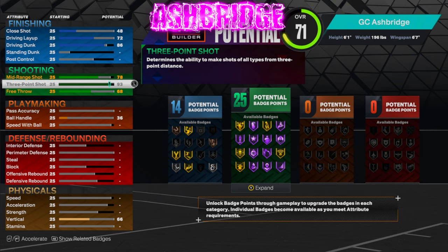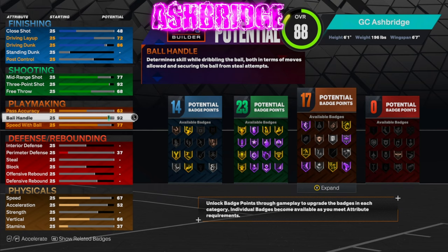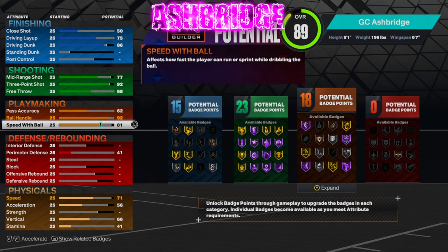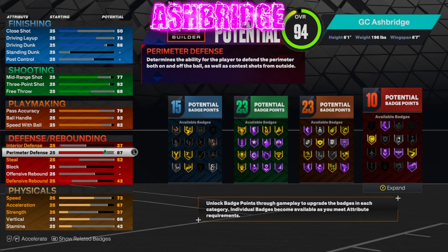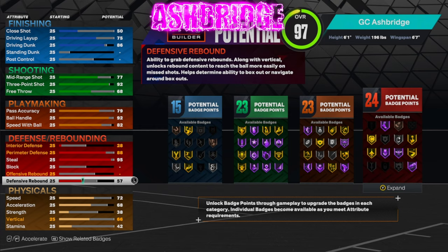For shooting, we want a 92 three-pointer. We'll keep our mid-range, put our free throw at 68. Ball handle goes up to 92 — you do get hall of fame unpluggable at 95, but we're not going to use that because we need the stats elsewhere. We want an 82 speed with ball to get that extra badge — 80 is good enough but we don't want the extra badge. Pass accuracy we'll bring up to 79 so we get 23 playmaking badges. For defense, we get an 88 perimeter — we don't get the extra badge until 88, and 87 is where we get hall of fame menace, but 88 gets us the extra badge. For steal, we get 95 for that hall of fame glove. Then we throw our rebound up to 70 — we get a few extra badges from rebound and we get bronze rebound chaser, which is really nice to have.